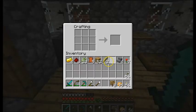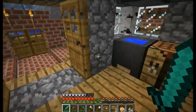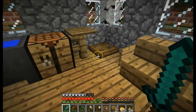Let's start by making an item frame first. We're gonna put some new items in the item frame that we can make, since we went to a cave in one of the previous episodes. So let's make an item frame.